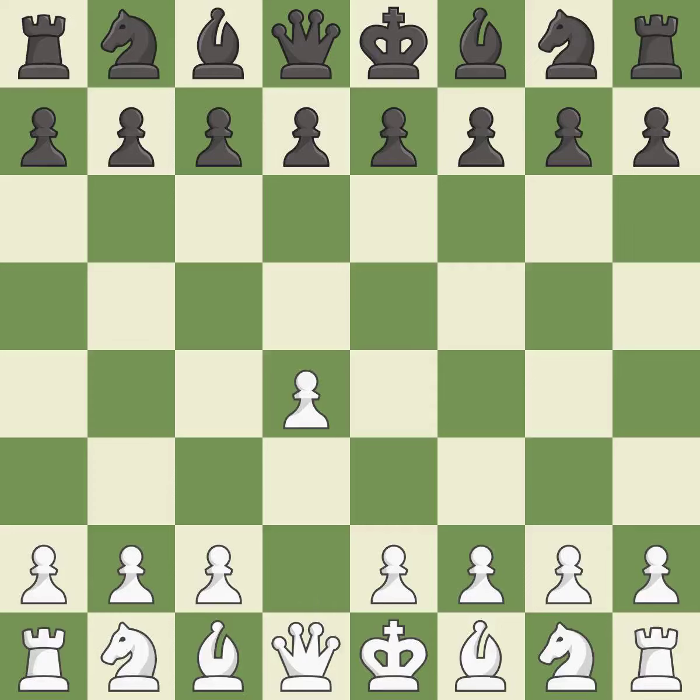Opening with the Queen's Pawn controls the center and usually leads to a more positional development of the pieces. D5 establishes a presence in the center, controls the e4 square, and opens up the light-squared bishop. The Queen's Gambit offers up a wing pawn to attack the center and distract black from the e4 square.